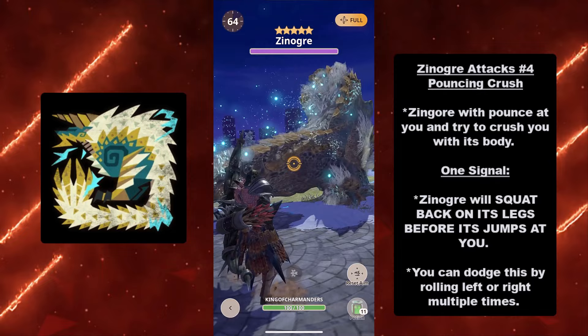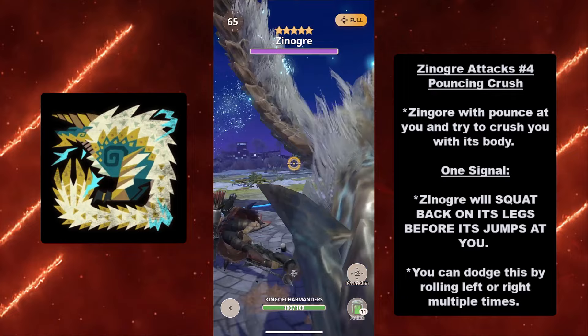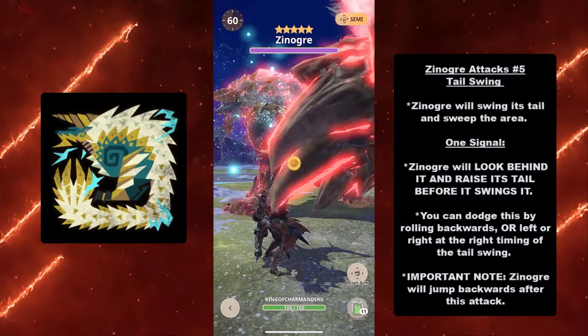Attack number four is the Pouncing Crush. Xenogres will pounce at you and try to crush you with its body. There's one signal: Xenogres will squat back on its legs before it jumps at you. As you see — it squats back on its legs, and then boom, it jumps. You can dodge this attack by rolling left or right multiple times.